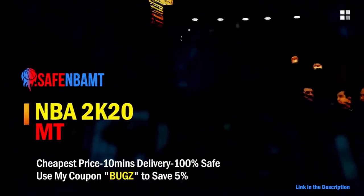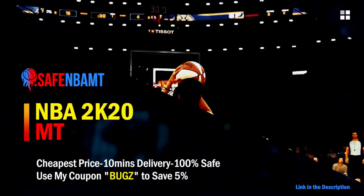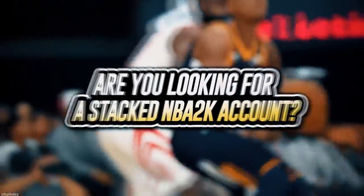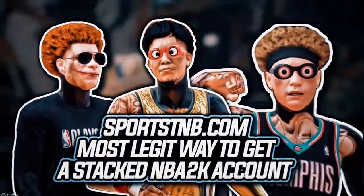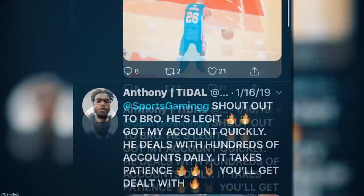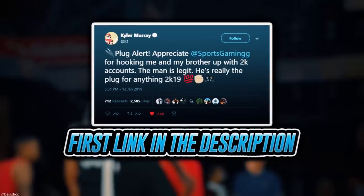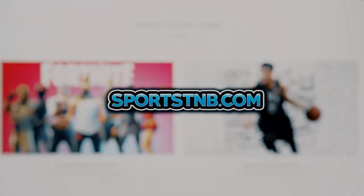If you want cheap, fast, and reliable NBA 2K20 MyTeam coins, head on over to nbasafe.com and use code 'bugs' for five percent off at checkout. If you're looking to buy a stacked NBA 2K account with max badges and more, visit sportstmb.com — he has been in the community for years and has hundreds of reviews. Click the first link in the description to get your account today.